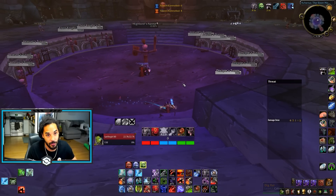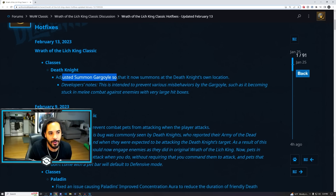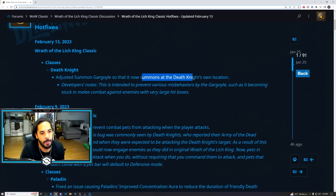You don't have to do that anymore. Blizzard has officially announced a hotfix that adjusted Summon Gargoyle so that the summon now happens directly on the death knight's location. This is intended to get rid of misbehaviors like gargoyles meleeing, and they can't actually deal with the melee itself. Apparently that's a bigger issue, but it is a huge change and a huge buff to unholy death knights.